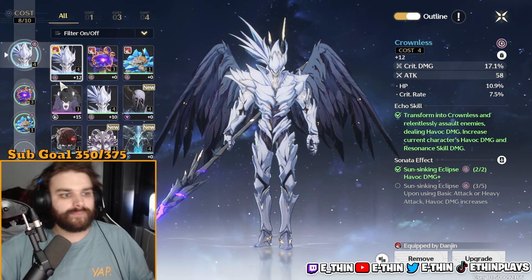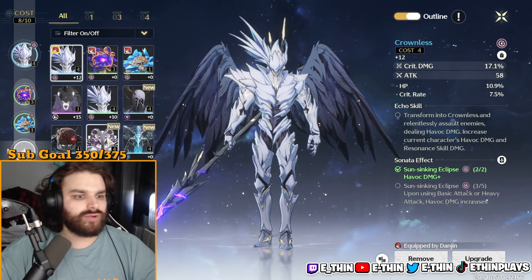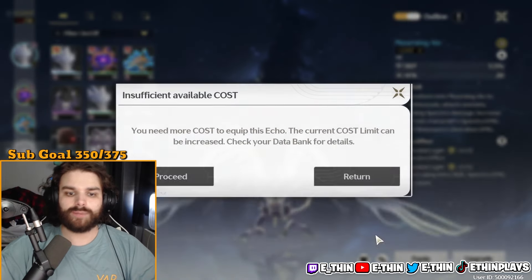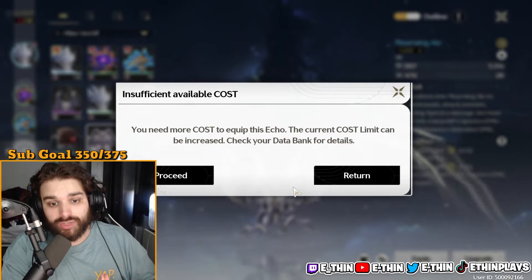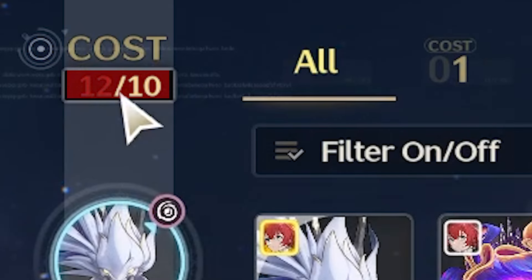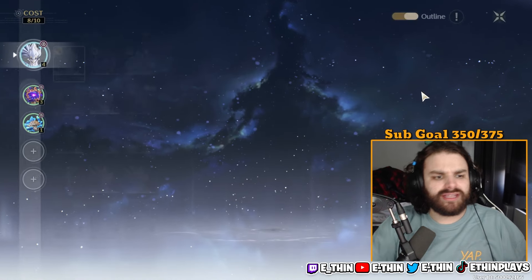If I try to equip another cost-four echo in a slot, it says 'you need more cost to equip this echo — the cost limit can be increased, check your databank for details.' That's where the databank comes in. As of right now I can only have up to 10 total cost, and adding that echo would bring it to 12, shown in red. Don't do that.